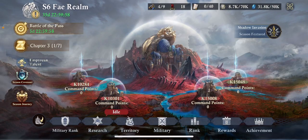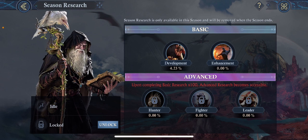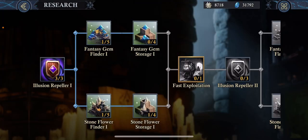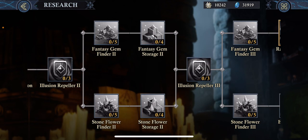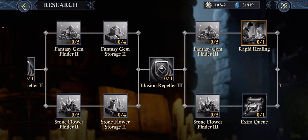With research, there's basic and advanced — advanced you won't be able to get to until you've done a bunch of basics, so you start there. Most of your development research is doing your illusion defense, production of your stone flowers or fantasy gems, and storage of your stone flowers and fantasy gems.